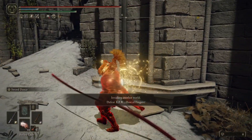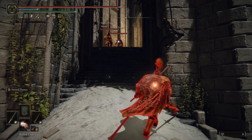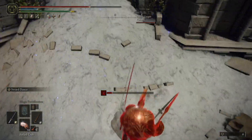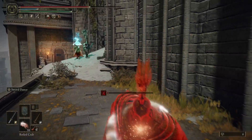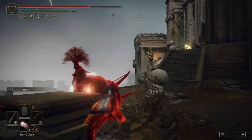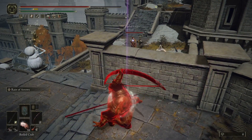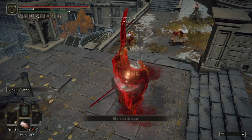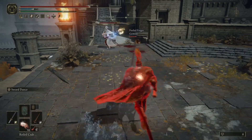Starting off, we're going to have a 3v1 in Lanedale, one of my favorite areas to invade. We're playing against three players with a pretty strong setup: one has Moonveil, one has Pulley Crossbow with Bleed Bolt, and the other has Reduvia with Bloodblade Ash of War. We're going to back off a bit and get some early hits in with the Great Bow — not trying to kill anyone, but we want chip damage and to prevent buffing. Then we switch over to the Sword Spear as the Moonveil player comes in.